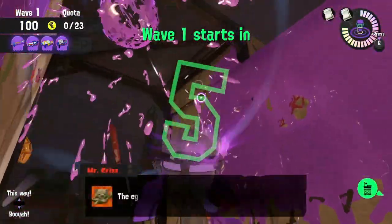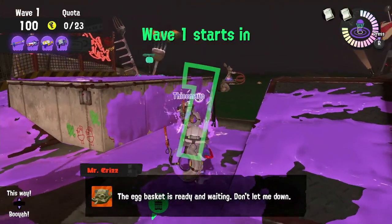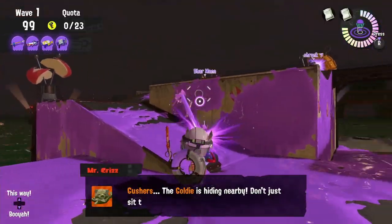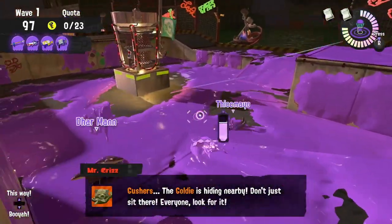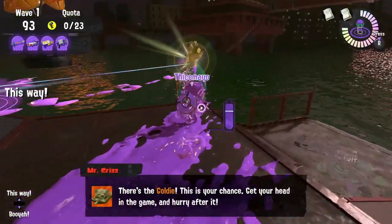During a Mudmouth wave, we don't have any weapon with piercing damage, but we do have the Clash Blaster. Whenever you see a golden Mudmouth, make sure you eliminate it as quickly as possible. Cohocks will be the hardest enemy to eliminate with this composition, so as long as you keep them under control, everything else should go pretty smoothly.